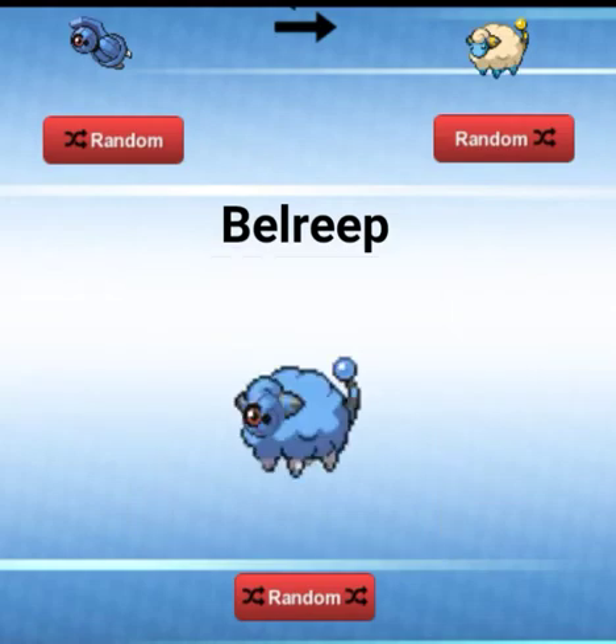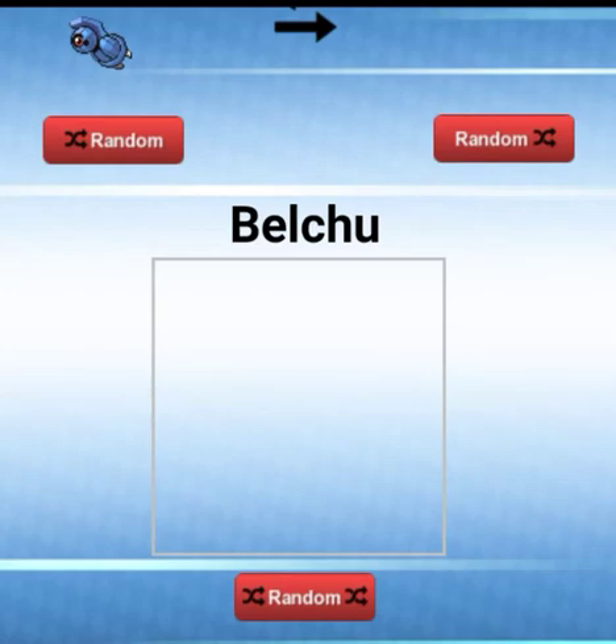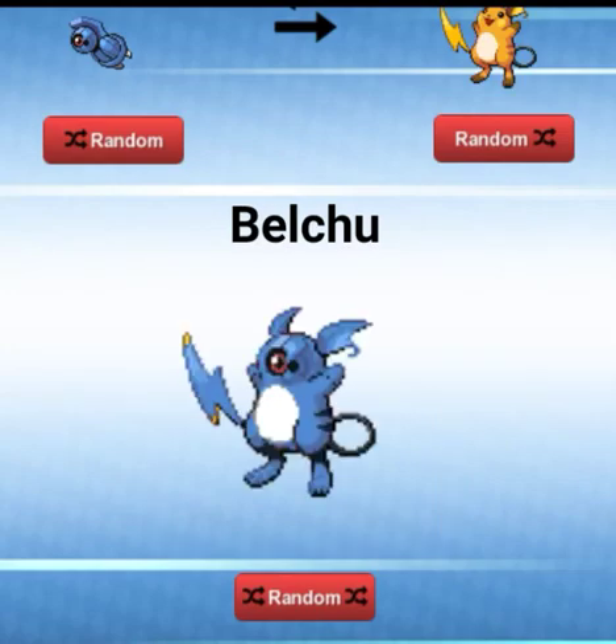A Bell-Reap — it's a Bell-Dun Sheep. Now that is cool. A Bell-Chew. I love how the tips of the tail on the end there stayed yellow because they couldn't make it all blue. But that is cool.